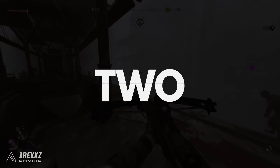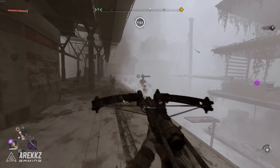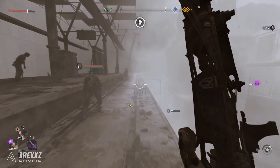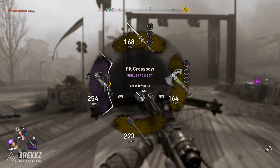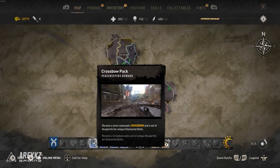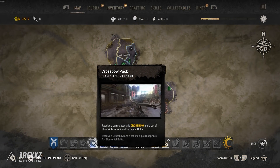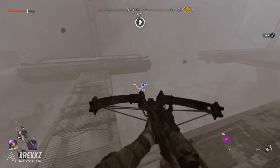Moving on to number two, we have the Crossbow — quite possibly one of the most overpowered weapons in the game. This is a semi-automatic firing crossbow that uses bolts that you craft, and it can even use different elemental bolt types. As a tip, impact bolts are our personal favorite since they send enemies flying. If you want to obtain this, you can get it as a reward for the fourth Peacekeeper perk when assigning facilities in the open world zone, so make sure you do that if you want this absolute monster of a weapon.